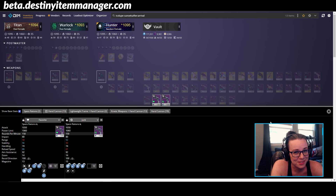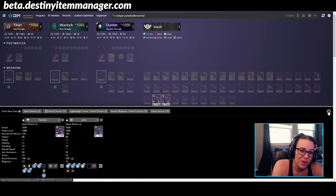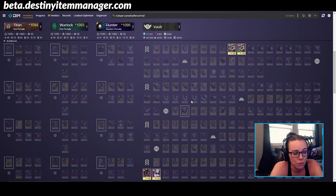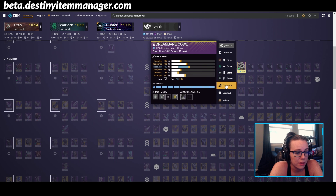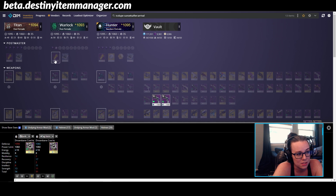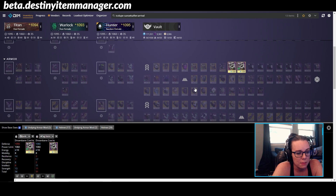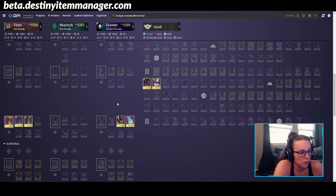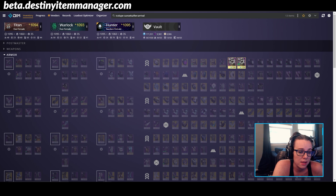I don't really use Spare Rations that much in PVP, but I am a hoarder — so I'm trying to help you guys out but I have a problem as well. Using 'is:dupe sunsets:after-arrival' you can really start to pare down your weapons. You can do the same thing for your armor as well. A lot of my duplicate armor is Dreambane armor because I'm saving it in my vault since I already have max prisms on all my characters. I've been keeping them as a kind of material bank — when Beyond Light starts I'll be dismantling them as I need the space to get those prisms, because you get about seven prisms from a masterworked Dreambane armor piece.